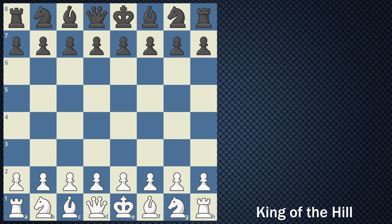In order to win King of the Hill, you can still win by the normal checkmating rules, stalemate still occurs, and timing out still happens. But there's an additional way to win as well. If you can get your King to one of the four central squares — E4, D4, E5, and D5 — you win the game.